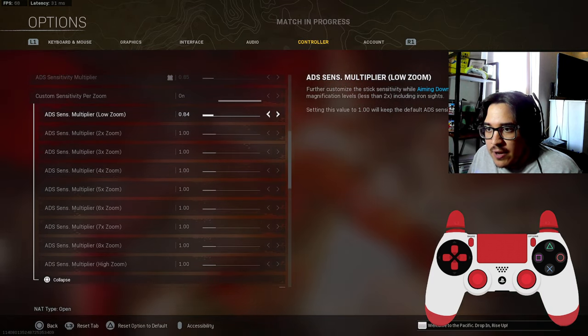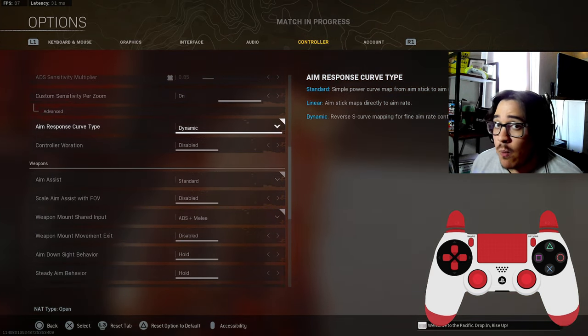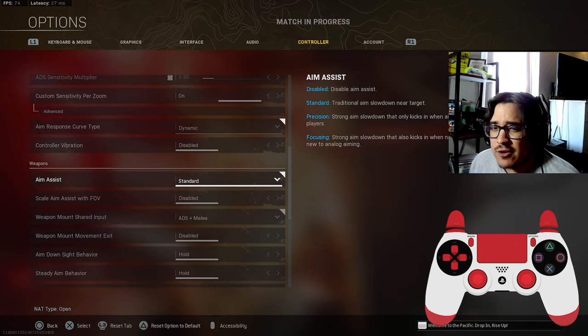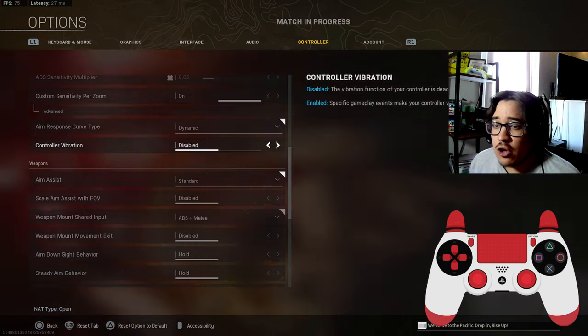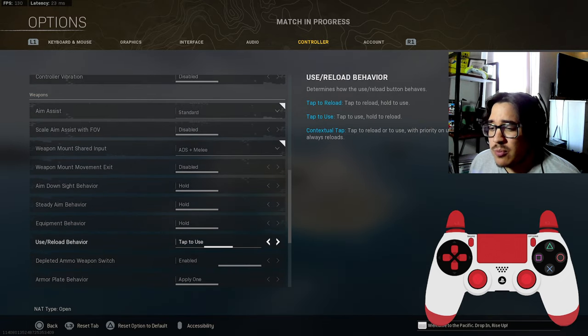Aim response curve type — I play on dynamic so you can pinpoint exactly where you want to aim and get those headshots. Aim assist is on standard; you really don't want to mess with that too much. Controller vibration — of course, have that disabled.